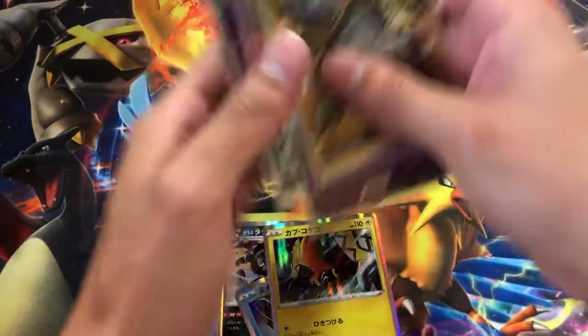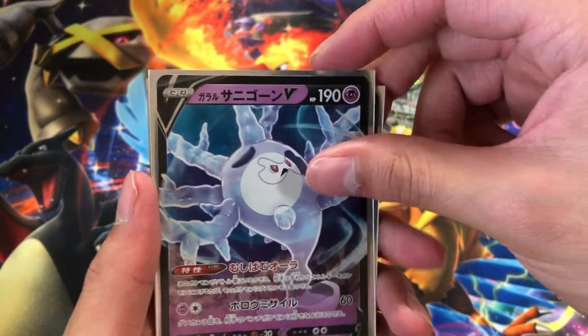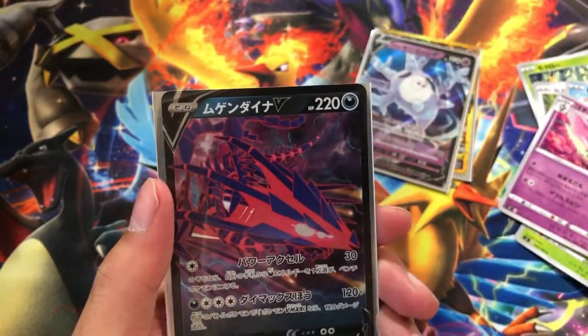Alright, let's take a quick look at the pulls we got today — we got gold Coalossal, a weird looking Pokemon whose name I forgot, and then Eternatus. That's it for today's video, guys. We did get some good pulls and I hope you enjoyed this episode. Remember, we're on the road to 100 subscribers — we're at 96 right now and we need four more until we do the giveaway. Until then, I'll see y'all next time. Peace out.